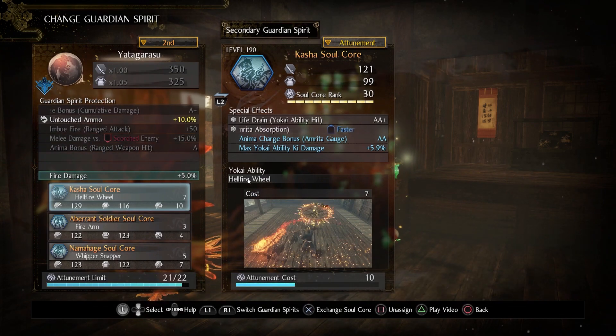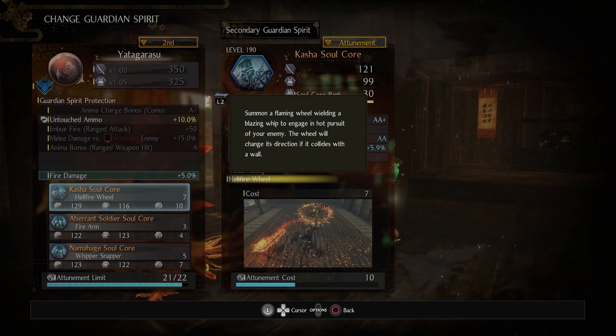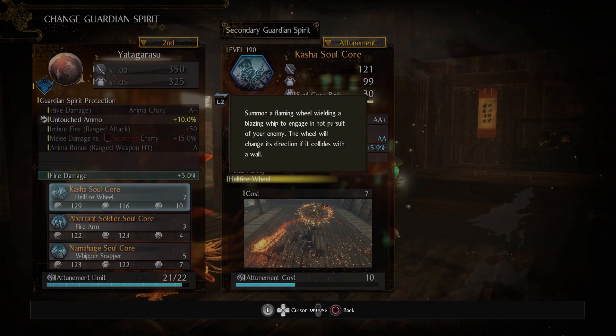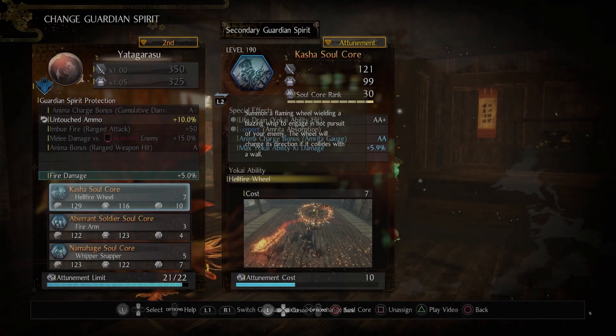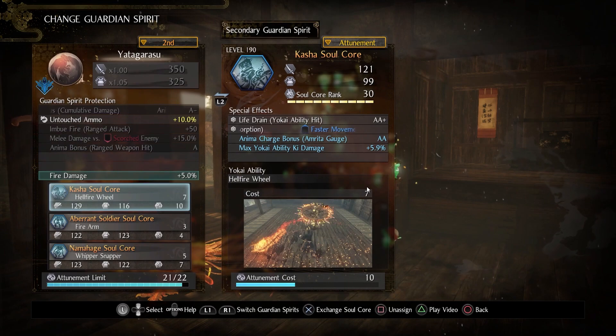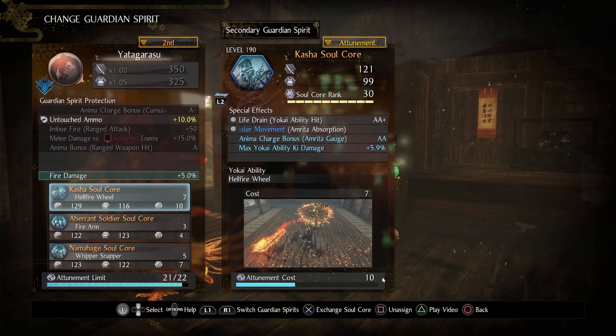The yokai ability itself is referred to as Hellfire Wheel. Summon a flaming wheel wielding a blazing whip to engage in hot pursuit of your enemy. The wheel will change its direction if it collides with a wall. The anima cost for this is on the higher end at 7 anima, while the attunement cost is insanely high at 10.